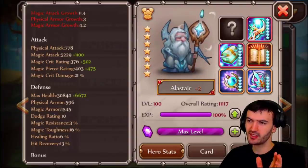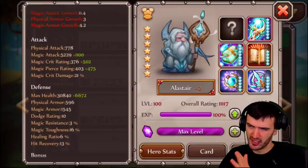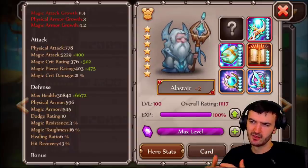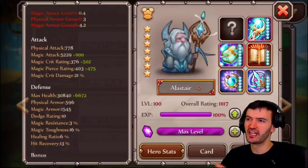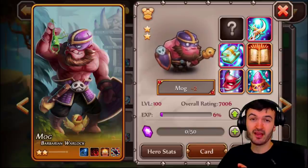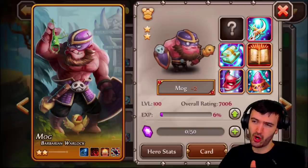If you're gonna choose between Alistair and Mog, go with Mog. Same kind of abilities, turning people into ducks, and the ultimate does a lot of damage. I give a slight edge to Alistair for team aura magic support, but he'll die so fast it doesn't matter. I would go with Mog between the two, but honestly I'd probably choose someone else before I go with Mog.